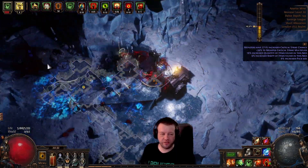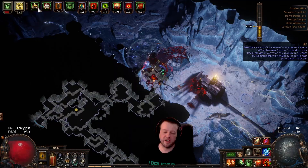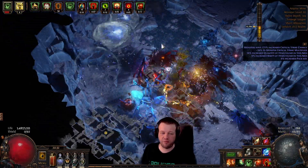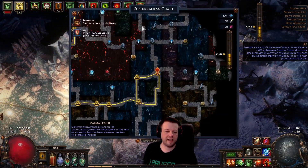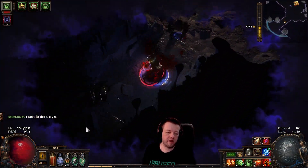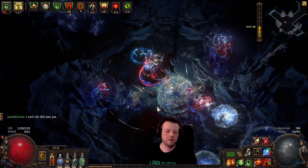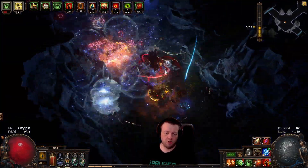Now there is one exception to this. Sometimes at the beginning of these there can be exit points that go to those hidden areas, but that's the exception, not the rule. We've gone past, so we're going to go back. So it's this way. As we run through here, we're going to drop these flares, kill everything in the area, and we've got a choice here.